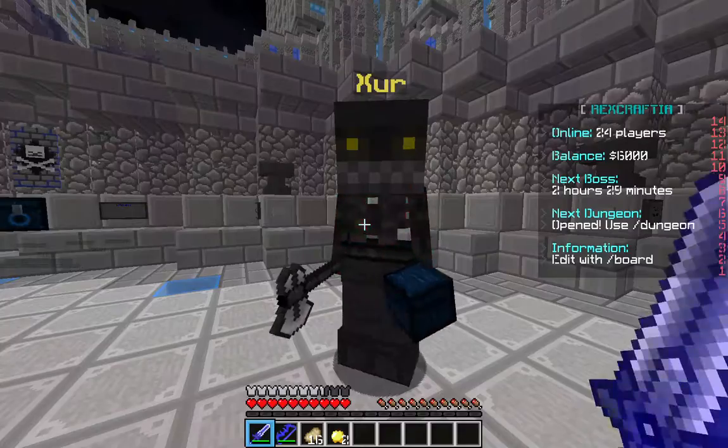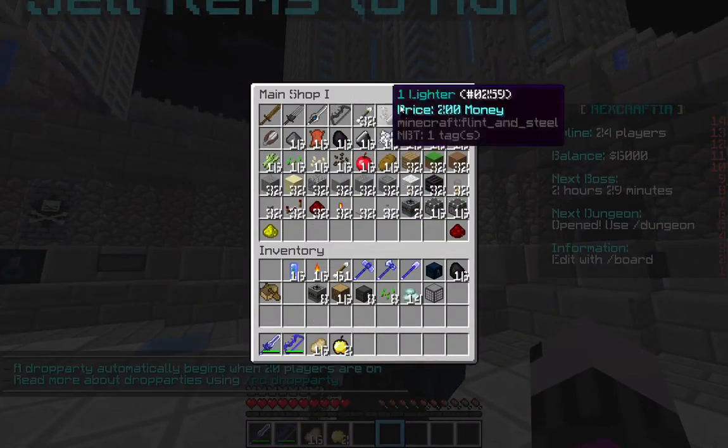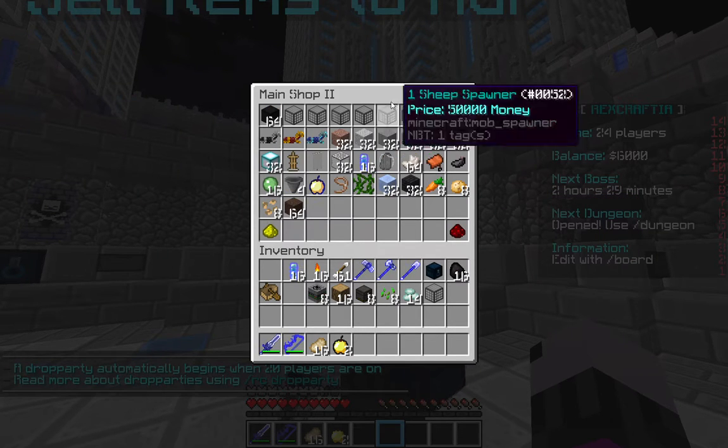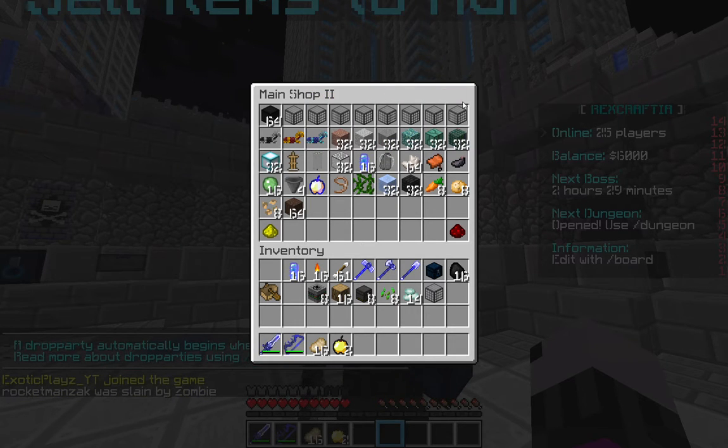So this is Xur. He's an NPC that you will really like later. Basically you could buy items like this. This stuff is on the second page and you could buy spawners, so that's useful.